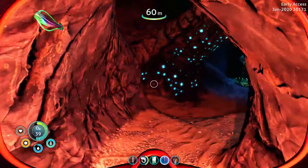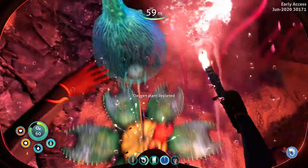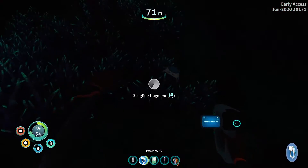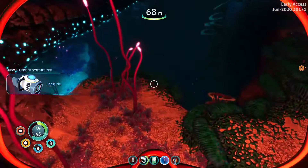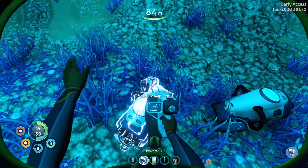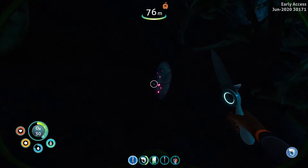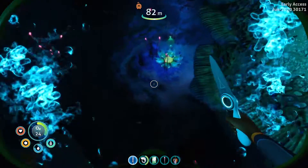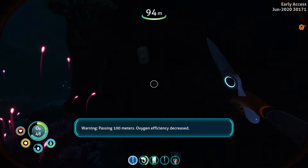Limestone mainly gives you copper and titanium. One nice thing Subnautica Below Zero added that I really appreciate are oxygen plants — they make early-game exploring so much easier, so you don't constantly have to swim back to the surface. Just need two silvers for the compass wiring kit. Also grab table coral — that's something you're going to want.